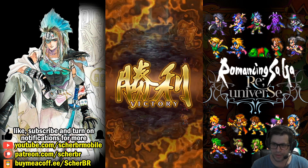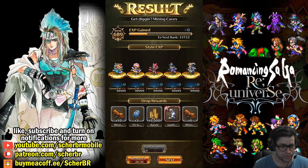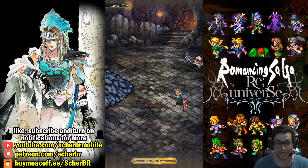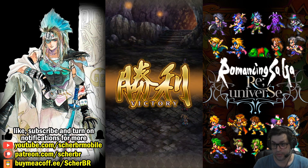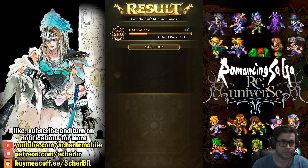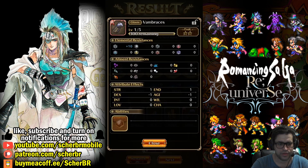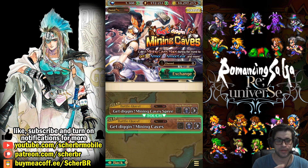I don't understand why it drops a fragment of an armor that you can still exchange in the shop. Maybe it's because we'll be getting different SS armors in the future. We got more maps, so we can do another run. We still lost ten maps there. The background changes just like with the Holy Storm Cave, but I don't think it changes the overall quality of what you get from drops. This time we didn't get anything — just Vambraces, a very old equipment. So I didn't have any luck there.